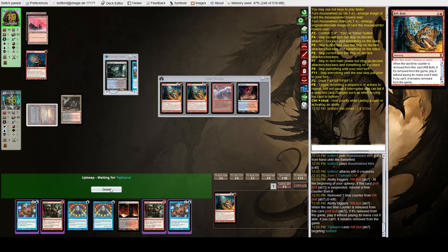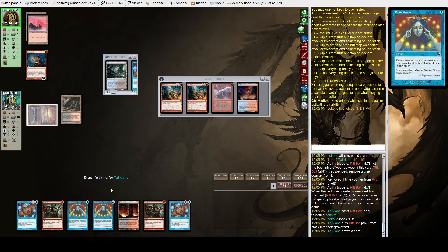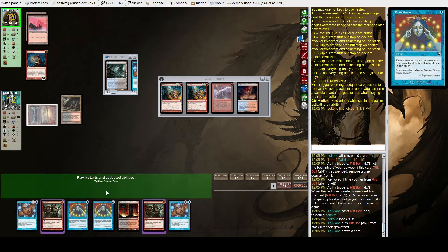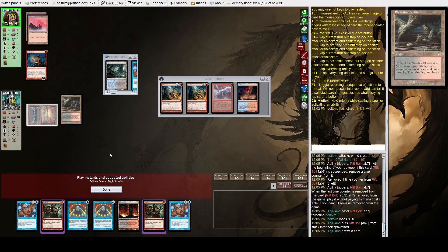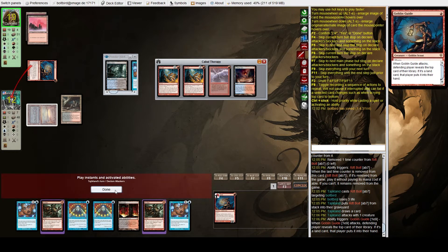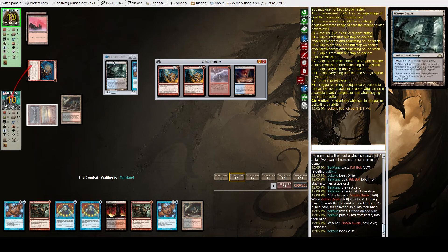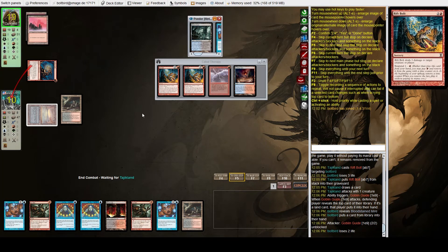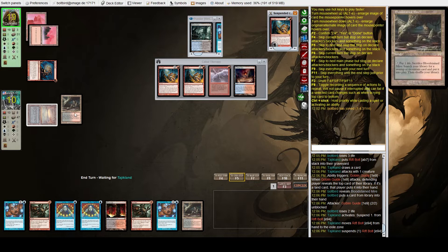We're at 12. I'm taking my time with these steps and not passing because of what they might be doing with Goblin Guide attacking. We're going to let Goblin Guide attack — they have six points of burn in hand. Not a great spot. They suspend a Rift Bolt and pass.